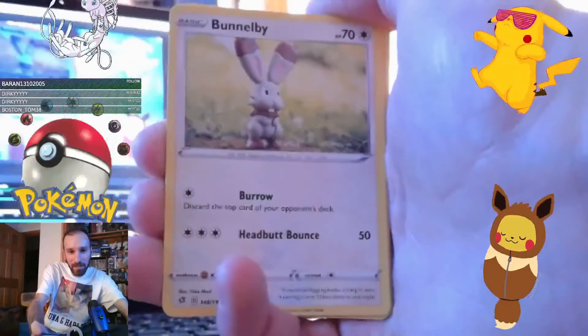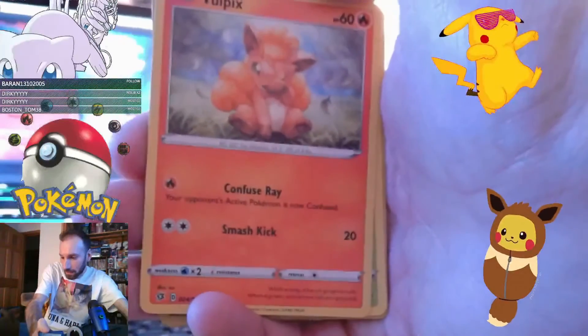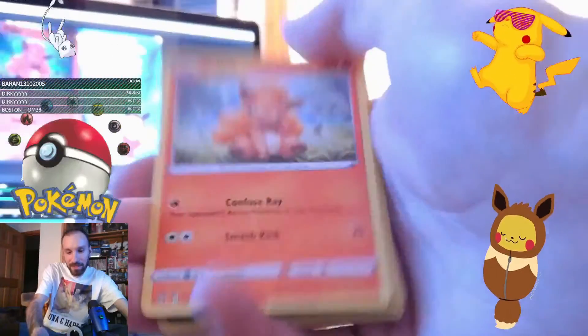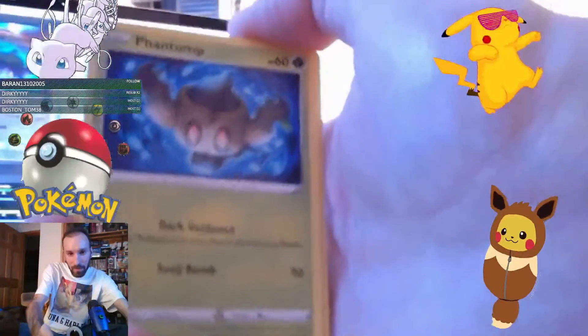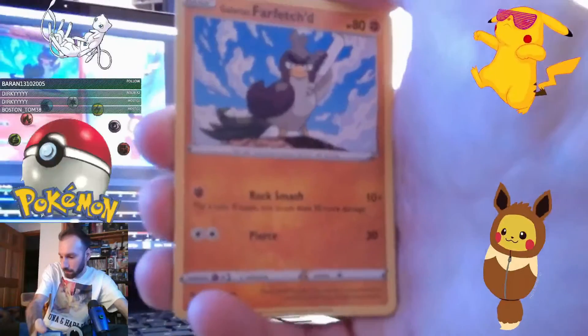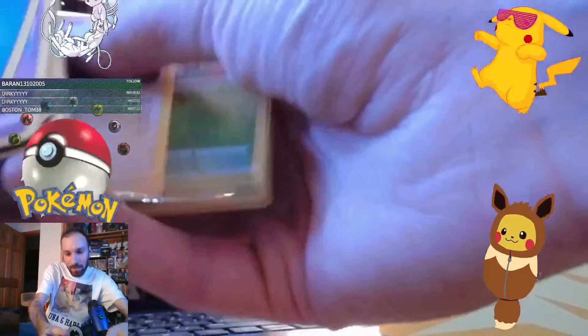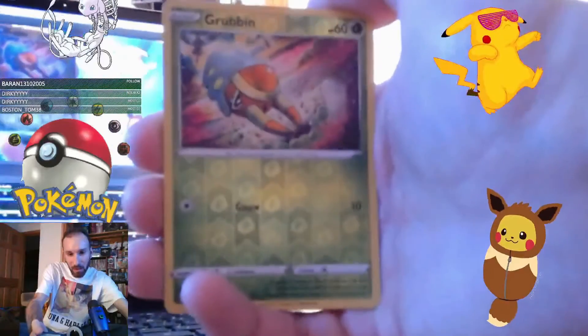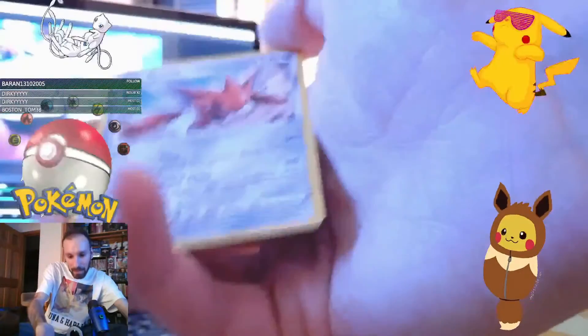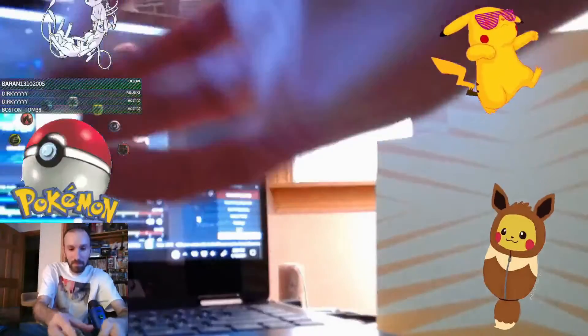Bunnelby. I got Diggersby from the other pack, and I got another Cursed Shovel. Vulpix - aw, look at that cute little face! Fantump. Farfetch'd. Scolvit - I don't even know how to say some of these names. Then we got the reverse holo of Grubbin. Oh my god. We got Scizor. Alright, so it seems like the only - how's everybody doing today? Just ducky.